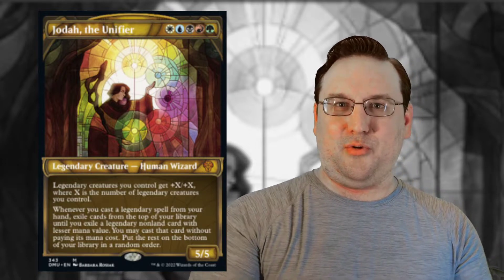But wait, there's more. Whenever you cast a legendary spell from your hand, exile cards from the top of your library until you exile a legendary non-land card with lesser mana value. You may cast that card without paying its mana cost, then put the rest on the bottom of your library in a random order. This is a legendaries-matter card in a standard-legal set, but it looks designed for commander — giving all your legendary creatures effectively cascade for other legendary permanents.